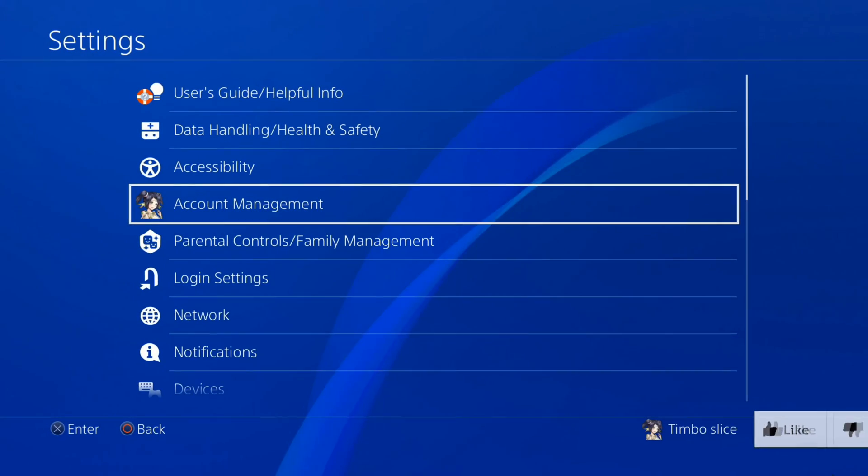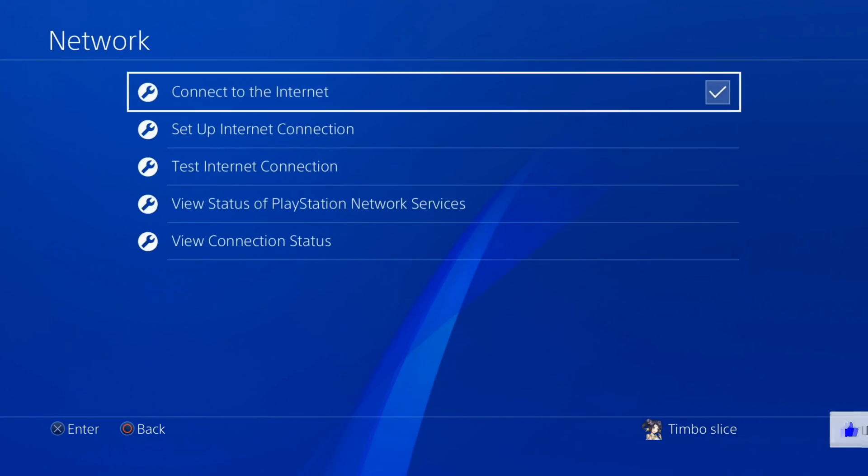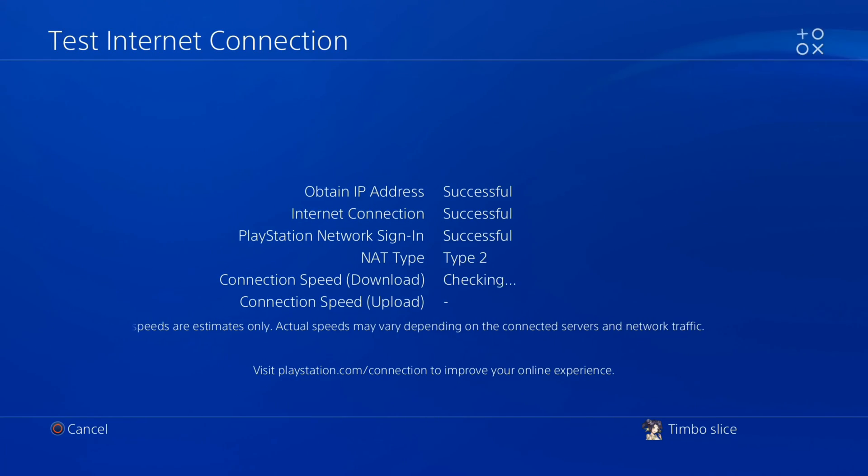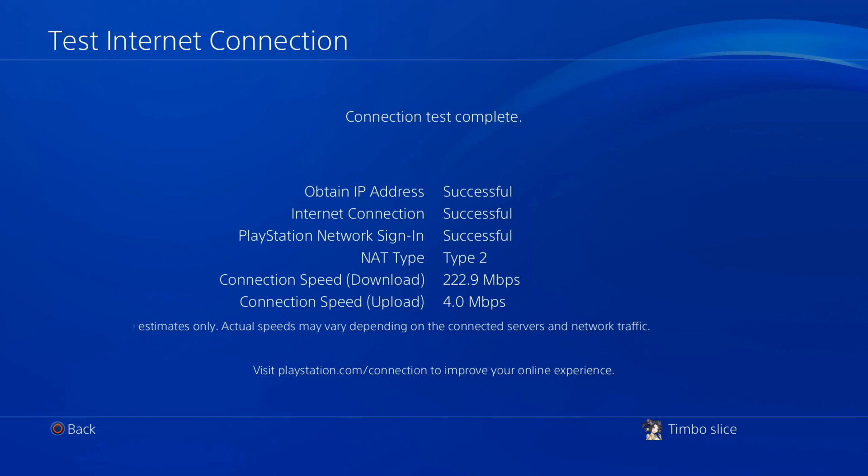On the home screen, go to Settings, then scroll down to Network and select this option, then go to Test Internet Connection. Now under this list, go ahead and see which one is not successful.